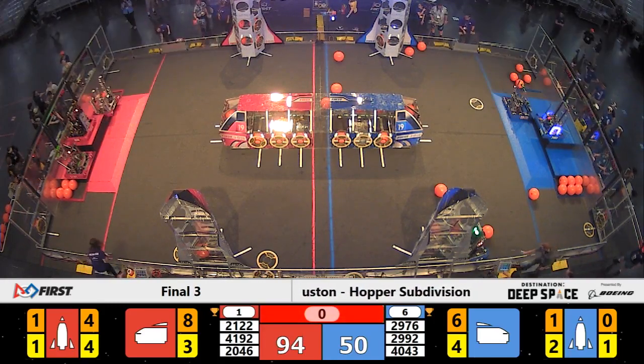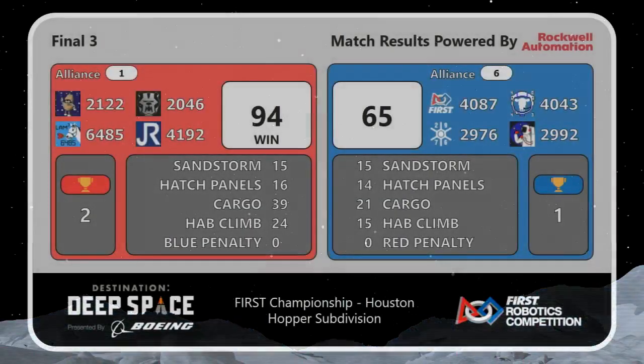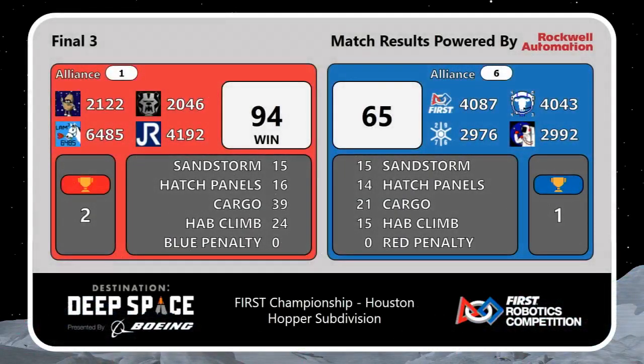Referees are going to tally these climbing points and we'll bring you the official scores. Red Alliance with a score of 94 and Blue Alliance with a score of 65. No penalties in our tiebreaker match. Alliance number one is going to be moving on to the round robin. Let's get one more round of applause for team 4086.